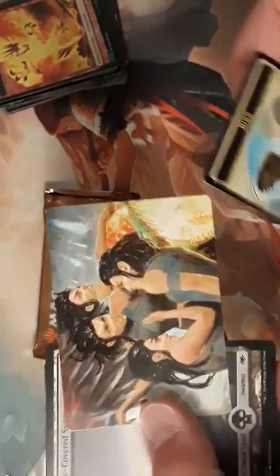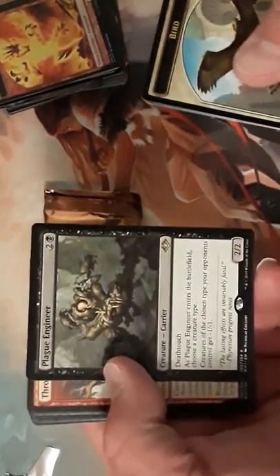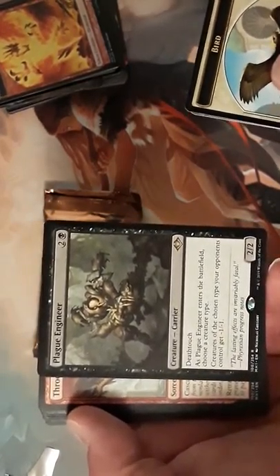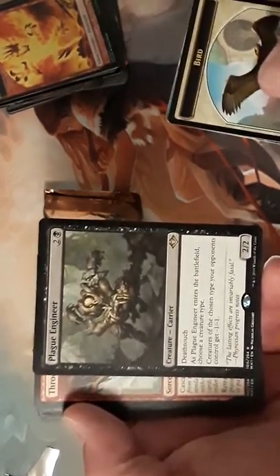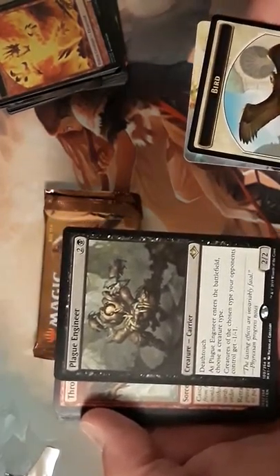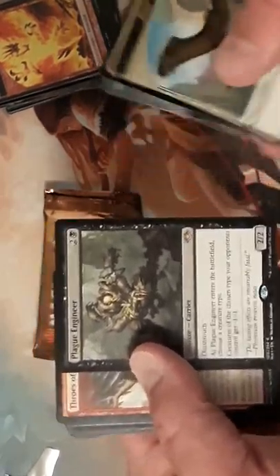We got a Bird. The new Cascade card is pretty good. Snow-covered land. Plague Engineer, a spinoff of the old card — this is actually really good. I saw it played against me today: they named Goblin and none of my 1/1s could come in. Sometimes with the entwine cost on other cards you have to deal with that to make your creatures survive to swing.